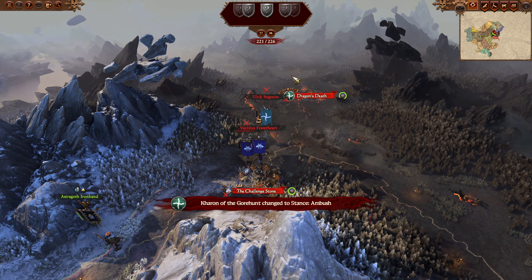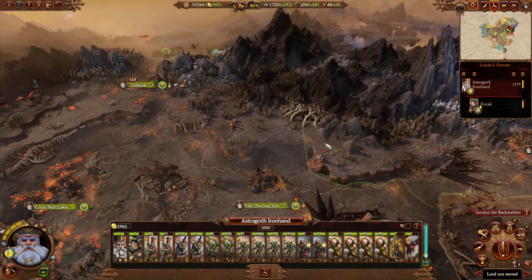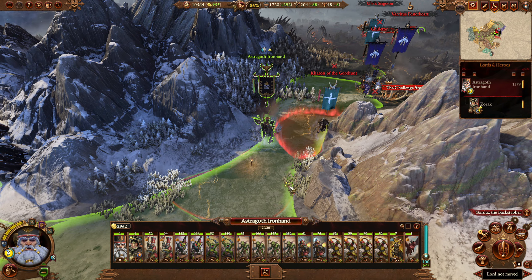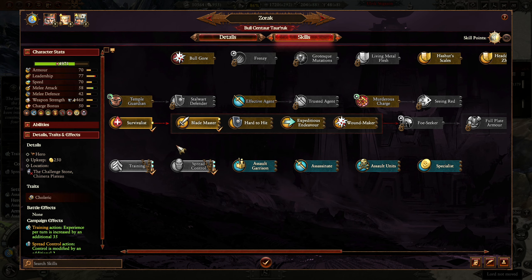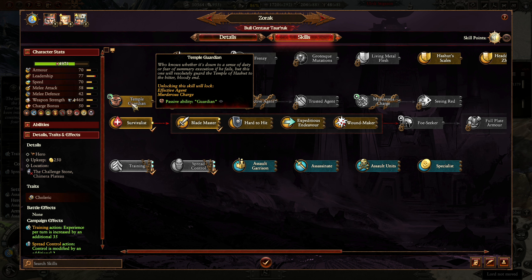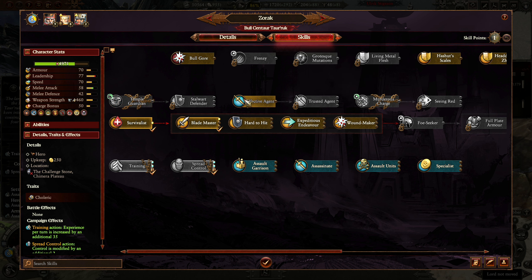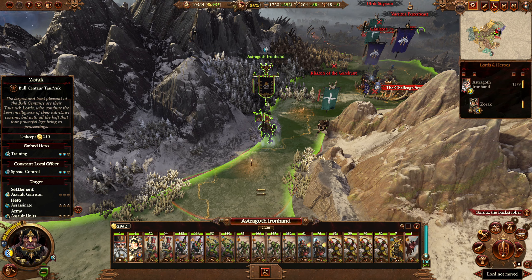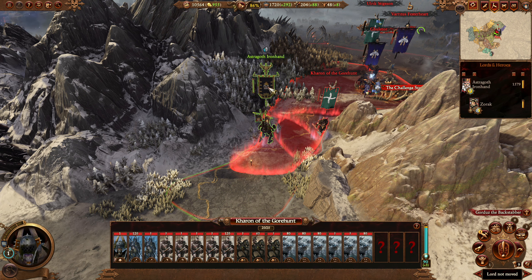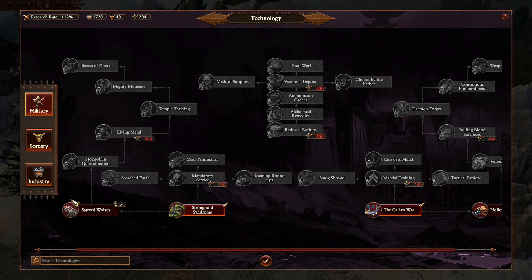Here we go — are they ambushed? Okay, interesting. That's not what I expected at all. Oh we discovered them anyway. Interesting. We should probably get Temple Guardian — Murderous Charge is interesting but I think Guardian's just too good not to get. So we have a chance here to do some pretty disgusting moves.